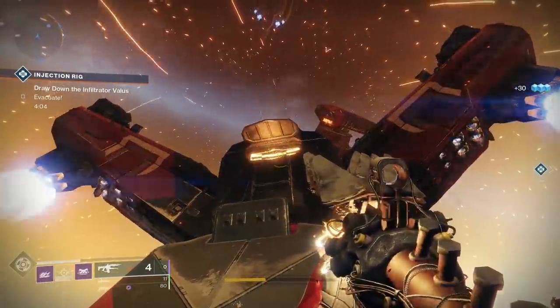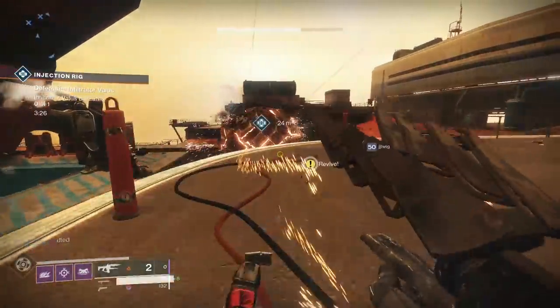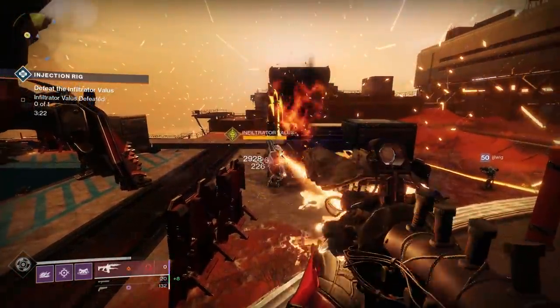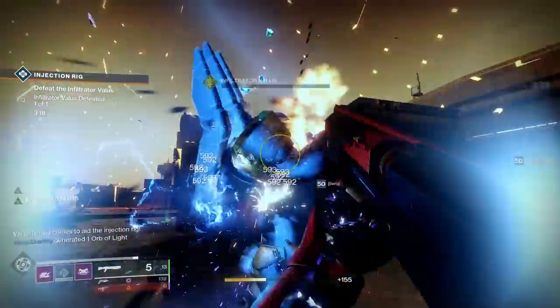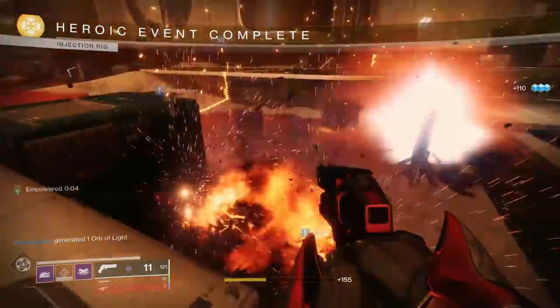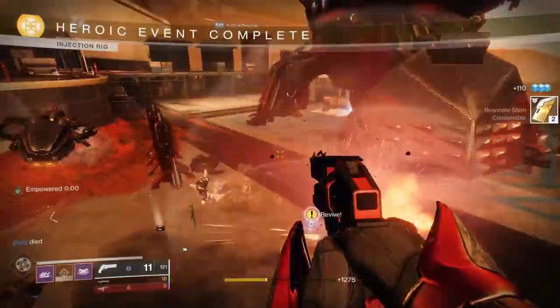The RNG for these raid exotics is crazy. 1000 Voices got an increase in drop rate — I think it's around 5% now. I've got a friend who's done like 80-something clears and has yet to see it — the man's cursed. I'm just saying, if you don't get it by the third or fourth try, just keep trying. It will eventually drop for you.